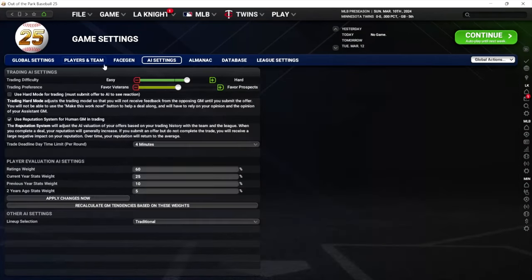In AI settings in terms of trade difficulty — I would not worry about this, but just know it's here. You can change the trade difficulty, veterans and prospects preference, and a bunch of other things. For the reputation setting, I turned it off in Out of the Park 24 last year when it was new because some stuff wasn't acting right for me. I never turned it back on. One thing I like about Out of the Park is they have a lot of new features all the time, and if you don't want to play with them, you can just turn them off.